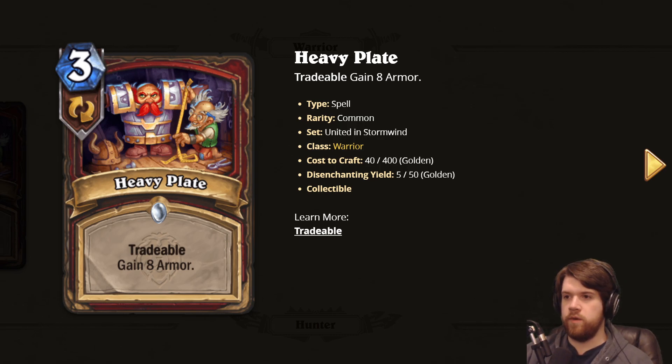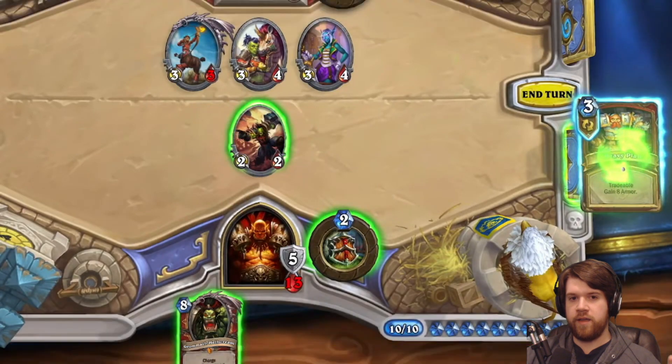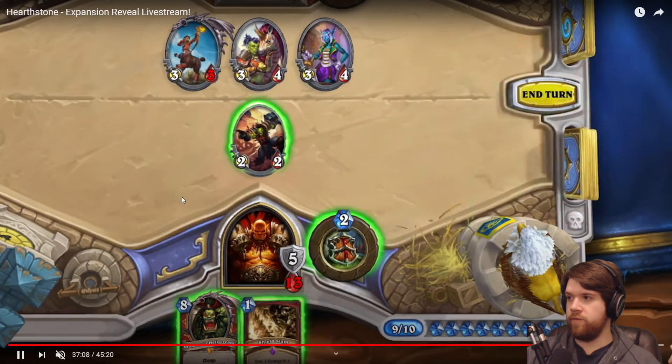I think we've got 16 of them to go over today. First up we have Heavy Plate, a Warrior spell, three mana, tradable — gain eight armor. Tradable is one of the new keywords in the expansion. The way it works is when the card is in your hand you can drag it over your deck, and for one mana you can shuffle it into your deck and draw a card.